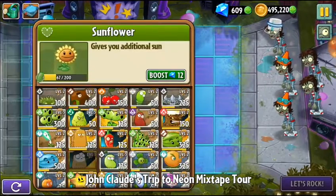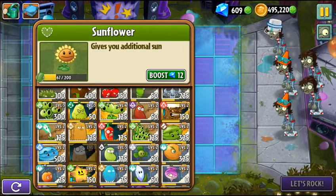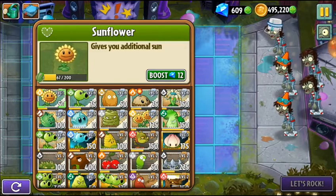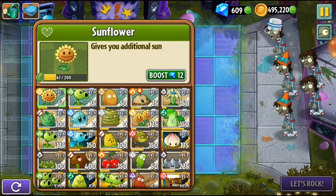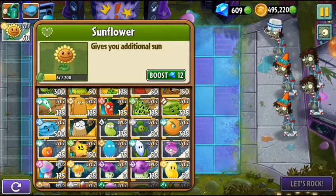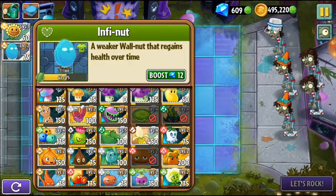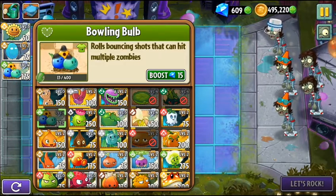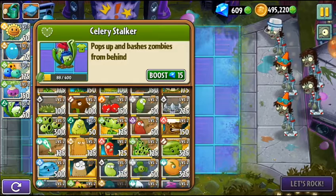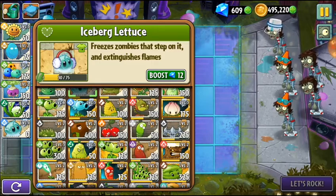Okay, so these will be the plants available and I will play level one. As I said, I am not going to use any premium plant. I'll only use the basic plants I like. What I like most is this one — Infinite, and also the Bowling Valve, the Rotobaga, the Celery Stalker because it bashes from behind, and the Iceberg Lettuce, and my favorite Cherry Bomb.